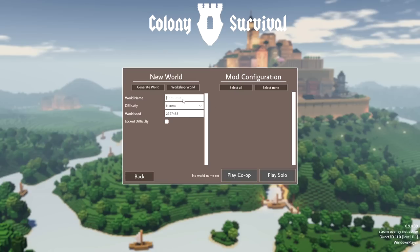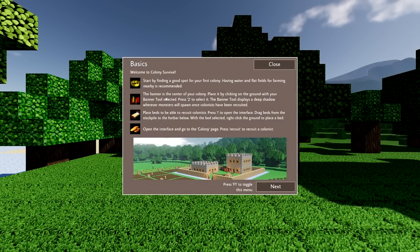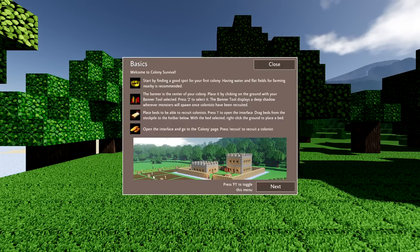We're going to give this seed a chance - it's 275748. We'll try to find the best possible piece of land we can get. You can add mods later - I think it adds textures and stuff. You can play co-op or solo; we're going to run it solo. It says to find a good spot for the first colony - having water and flat farming land nearby is recommended.